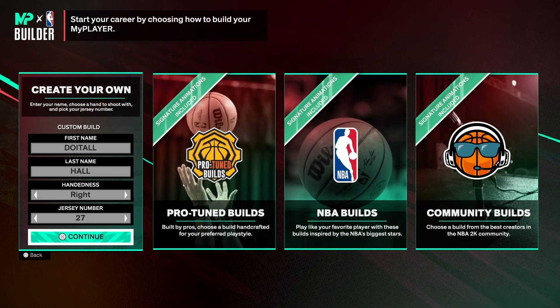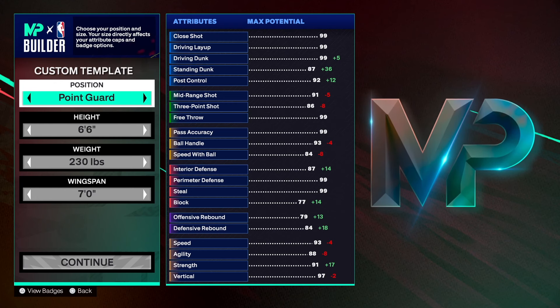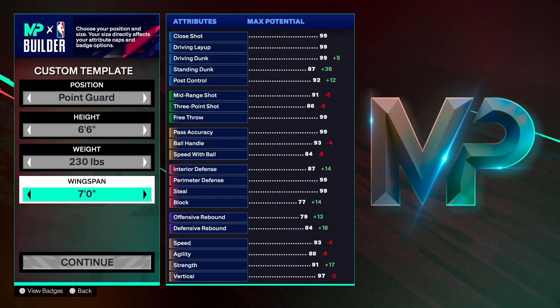Choose the hand and jersey number of your choice. As you can see, we're going to the point guard position. I created this build at 6'6", but you can create it at 6'4" and it'll be way better. A lot of people will probably say to do it at 6'4" and I'll probably come back and do that later, but for now we're going with 6'6" — a taller, big body point guard. 230 on the weight, maxed out, because we want that 91 strength. We had to adjust the wingspan to get the 91 strength. With a 7-foot wingspan, max is 7'2", you only get 88 strength, so we took the wingspan down a couple to get 91 strength.